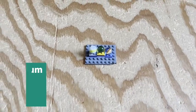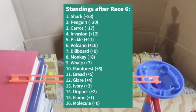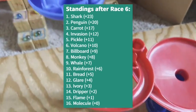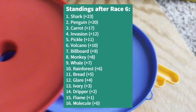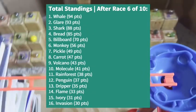Shark with the gold — the plus 23 up on the podium. Penguin, Carrot, Invasion down there. Pickle, Volcano, Wilbur, and Monkey round out the top eight. Now taking our total standings — one point lead for Whale, taking it over Glare. Then Shark in third, Bread dominating in fourth, Billboard, Monkey, Pickle, and Carrot round out the top eight.